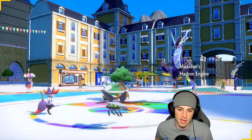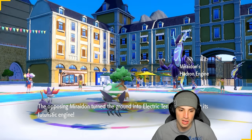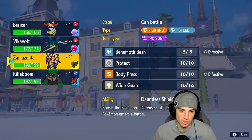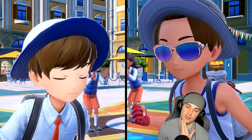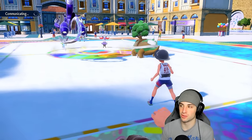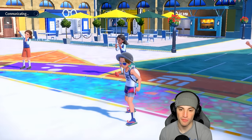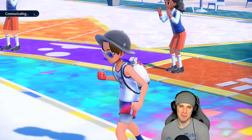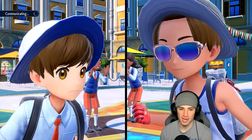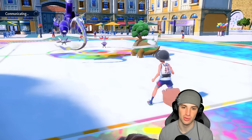Braixen should be able to survive any Discharge coming out from here, and Grassy Terrain will definitely help us out. We'll set up Trick Room no problem — bang — and we'll hard swap into Rillaboom, not dealing with that terrain. Good call to just swap and go into Rillaboom. By the way, shiny Vikavolt looks insane — lime green and silver — that is phenomenal!